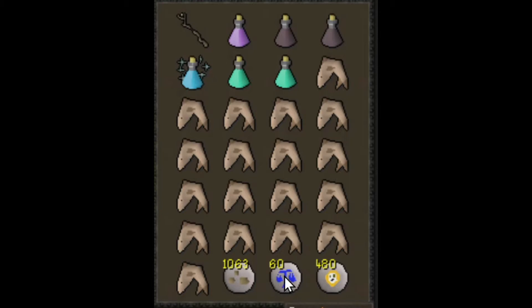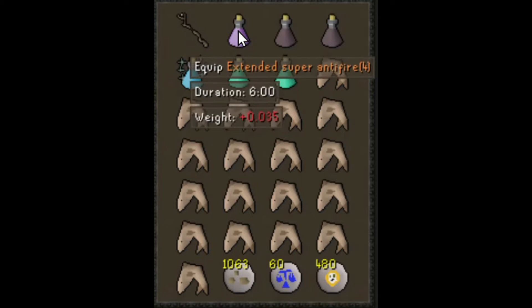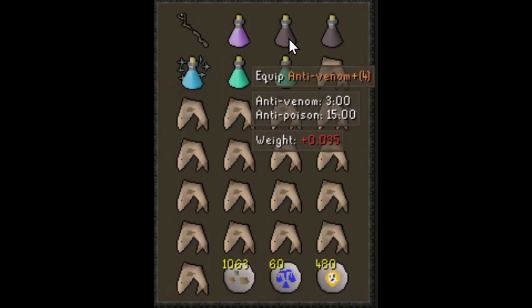You'll also need some law runes for an emergency escape and to teleport to your house. Extended Super Anti-Fires and Anti-Venom Pluses — these run out after three minutes, and you might not have killed him by then, so you'll often have to use them twice.